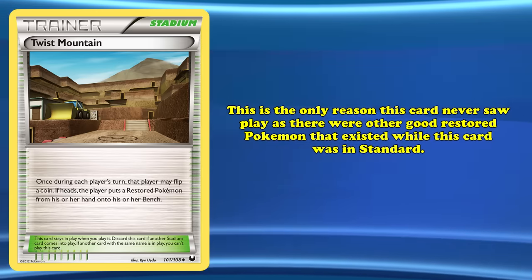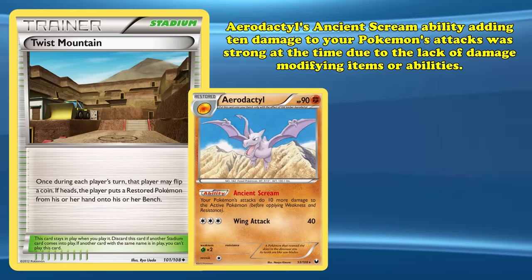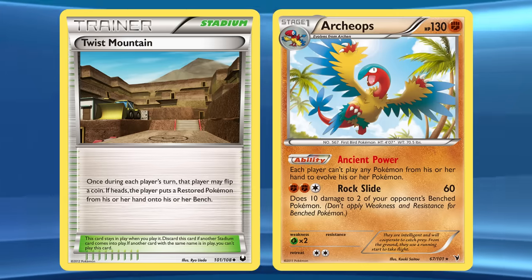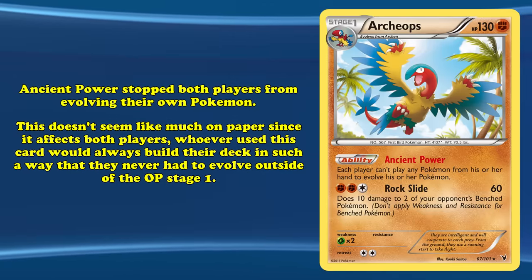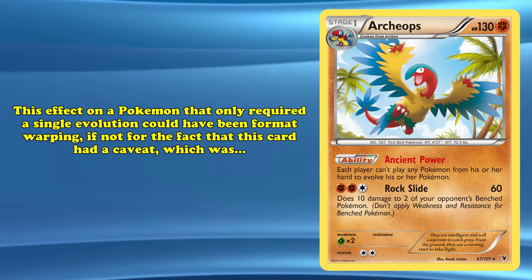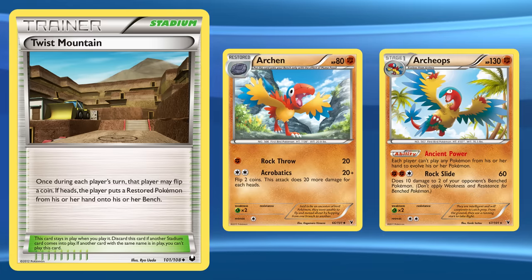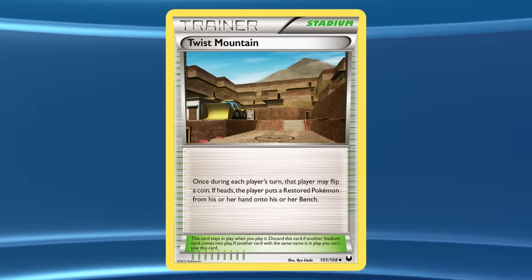There were multiple good restored Pokémon that existed while Twist Mountain was in standard. Aerodactyl's Ancient Stream ability added 10 damage to your Pokémon's attacks — especially powerful if you stacked multiple Aerodactyls for 20 to 40 extra damage, a feat made near impossible by Twist Mountain's built-in chance of failing. Archeops was an extremely powerful Pokémon Twist Mountain could have supported, with its ludicrous Ancient Power ability stopping both players from evolving their Pokémon. The entire reason Twist Mountain requires a coin flip was likely to make evolving to such strong cards more difficult. Ultimately, Twist Mountain was just too unreliable for the decks it was intended to help.